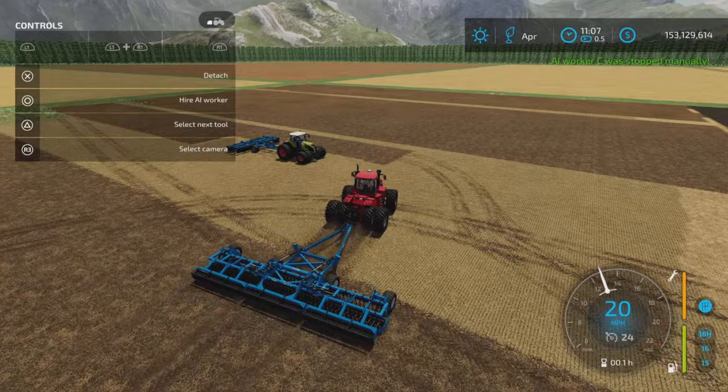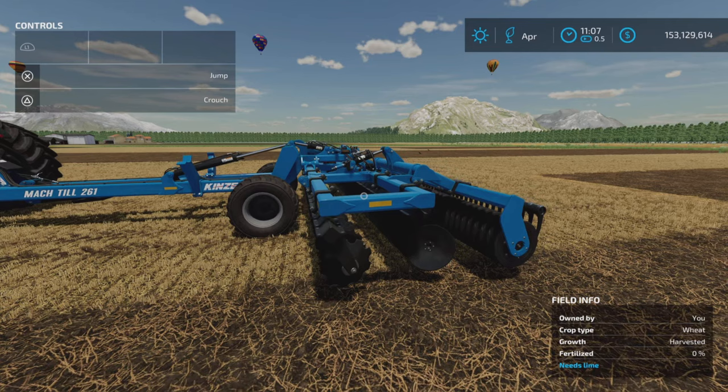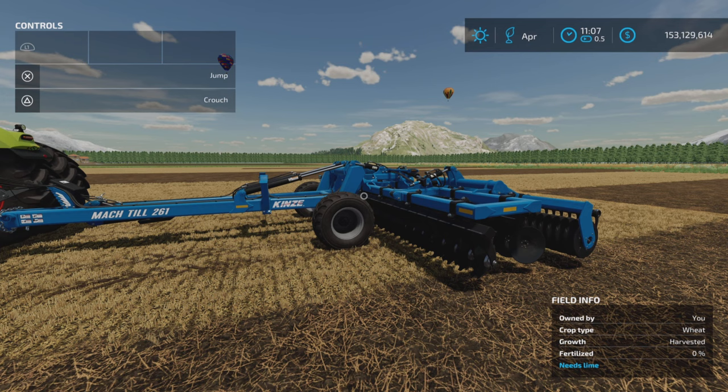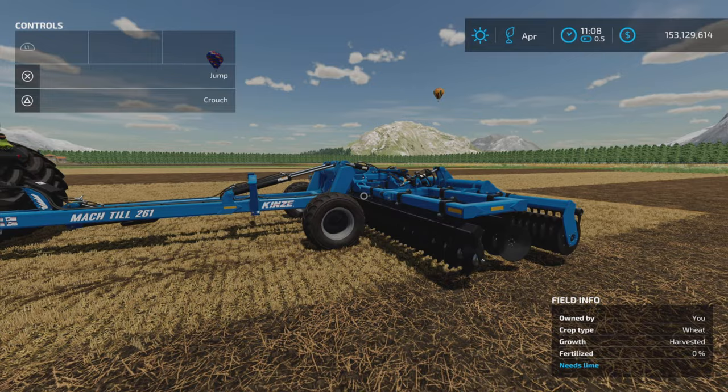I really do like seeing more of these implements that offer mulching or dual aspects — whether it's added mulching, rolling, or whatever they add along with cultivating or plowing. That's the Kinsey Mock Till and Degelman Pro Till Pack by KMN Modding on Farming Simulator 22. Thank you all for watching, and remember — it's only a game. Till the next one. Bye for now.